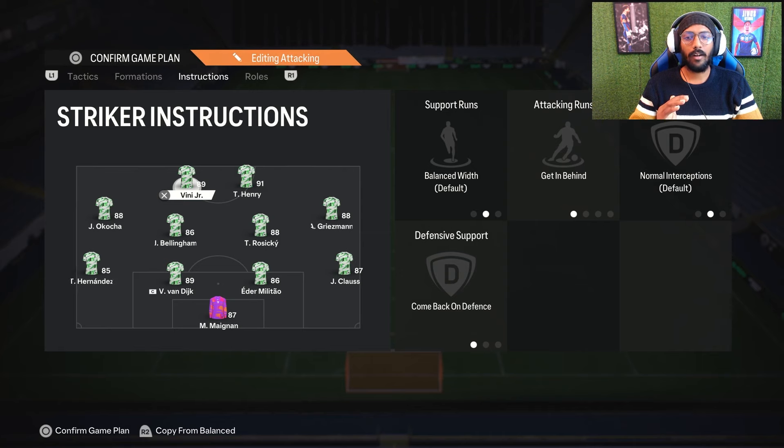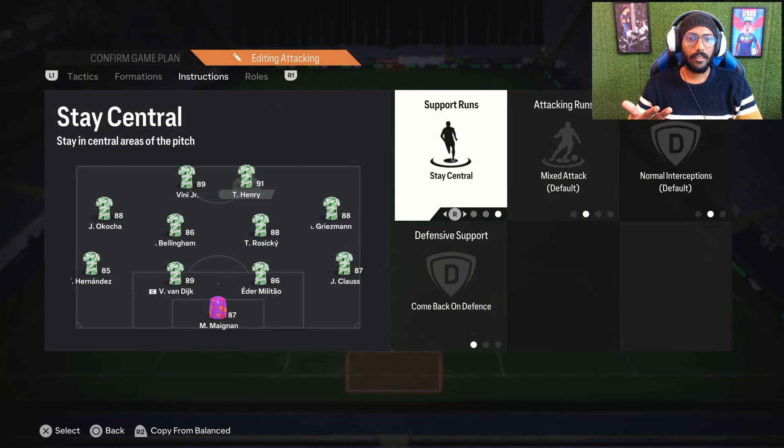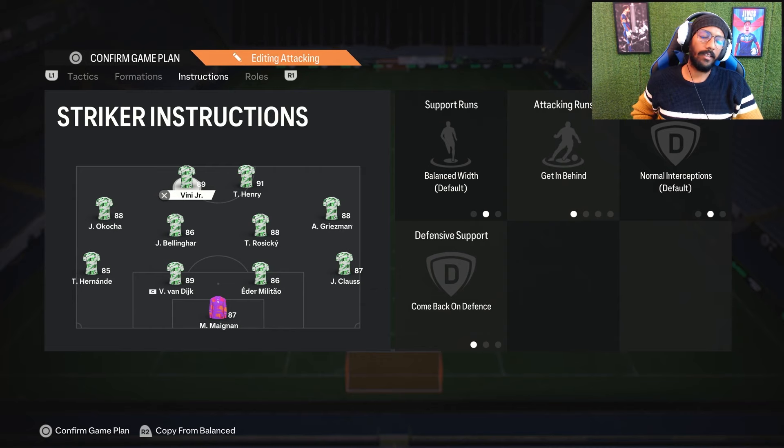For the strikers: get in behind and come back on defense. I don't want my players doing back passes to CBs — I want my strikers involved while defending. I hate back passes and I know you do too. So for both strikers it's come back on defense and get in behind. A second variation is stay central and come back on defense — but for more casual players who don't know when to trigger players manually, get in behind runs automatically is the better choice.